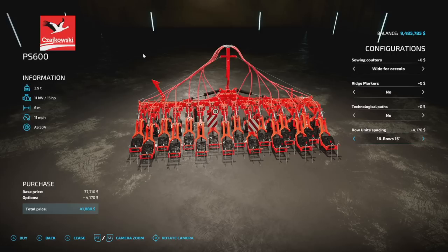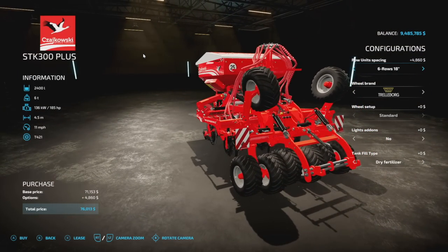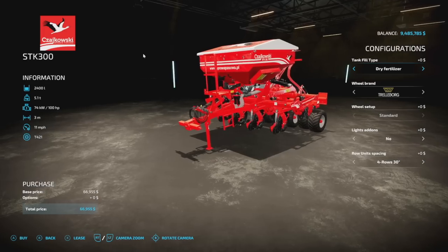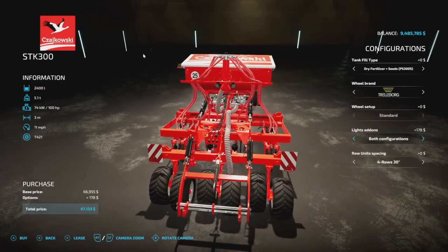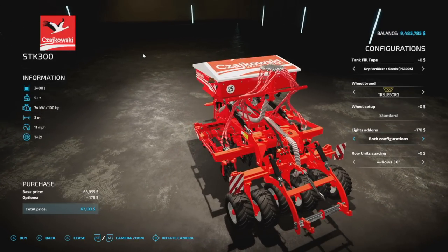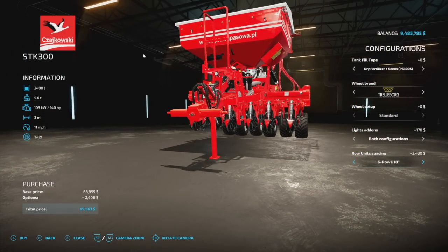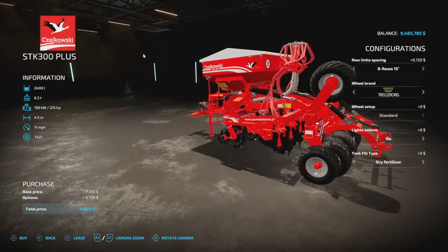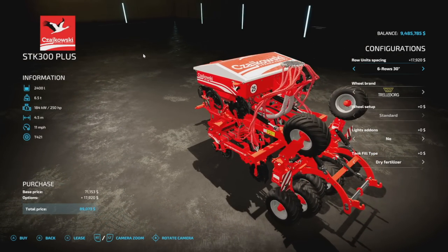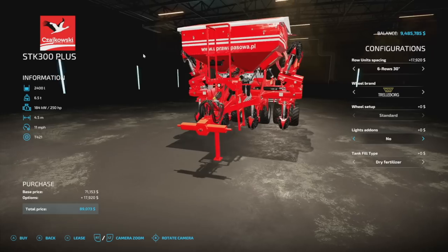This isn't going to change your overall working width — you're still going to be going three-meter working width on this even though it looks a little smaller. Same holds true for the six-meter version. You can also go with the STK 300 — we've got the Plus on there as well. There's a three-meter and this version can run a four-and-a-half meter as well. We have dry fertilizer and dry fertilizer-and-seeds options. These have lights — beacon light, back working LEDs — and BKT tires as well. Row unit options include four rows at 30-inch, six rows at 18, and eight rows at 15.